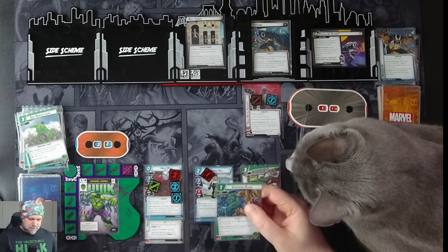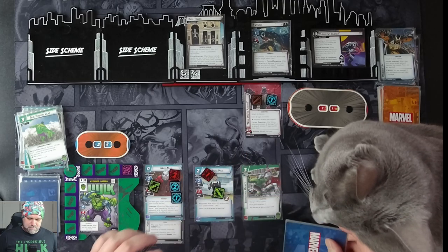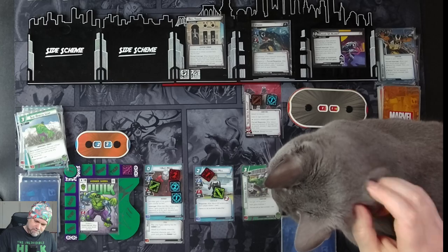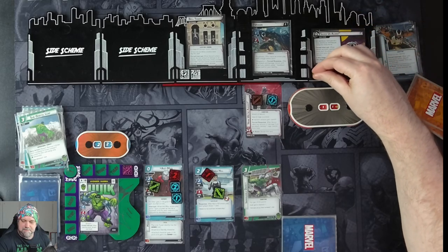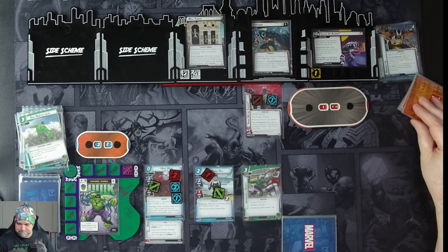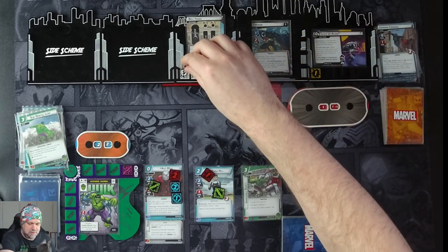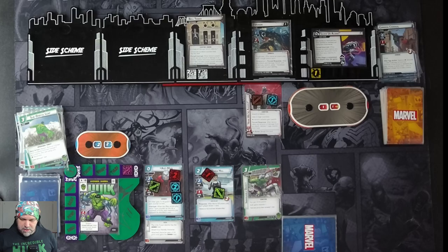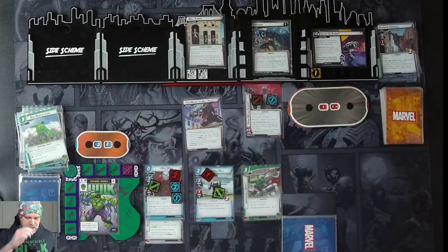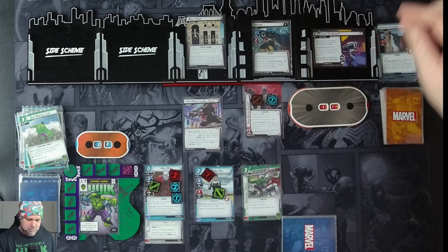We draw four cards: Crushing Blow, Hulk Smash, Banner's Lab, and Energy. Villain's turn. One threat on the main scheme. Venom is going to attack us for three — Mix his clue and boost cards — three plus one is four, so he takes four chime counters off the Bell Tower, bringing it down to three. We get our encounter card: I've Hit the Bell Tolls — remove two chime counters from the Bell Tower. Since it's on its ringing side, we remove one threat from the main scheme.